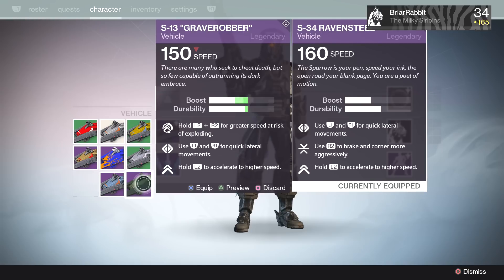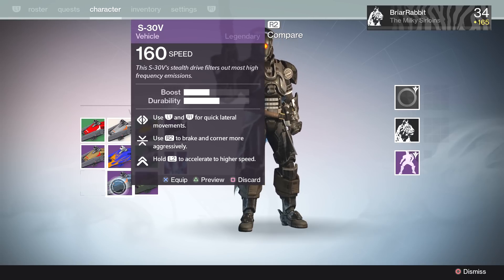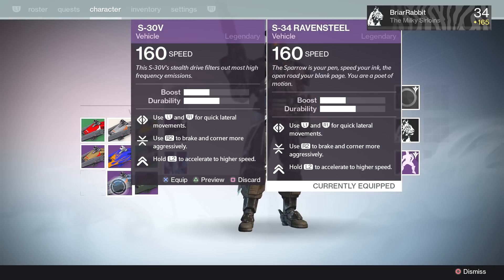Unlike something like the Grave Robber, you're actually going to have a faster base speed with the Raven Steel, but you're going to have lower max speed because it doesn't have that R2 boost. Now, if you've ever upgraded a blue sparrow using the upgrade materials from Xur, you're going to feel right at home here because it's basically the exact same kind of sparrow.